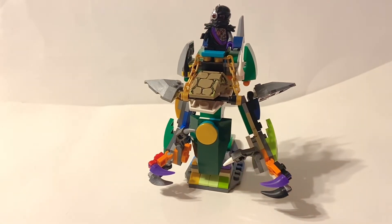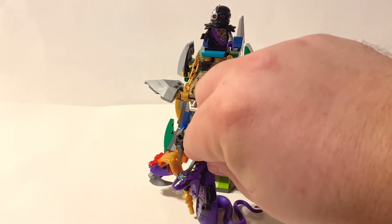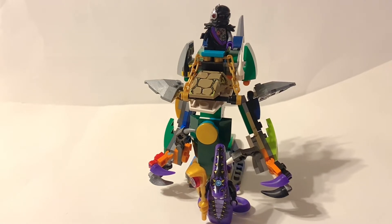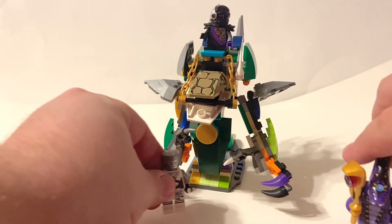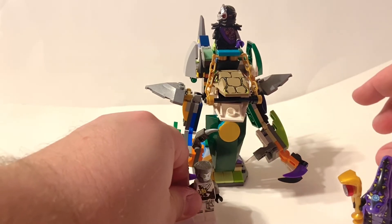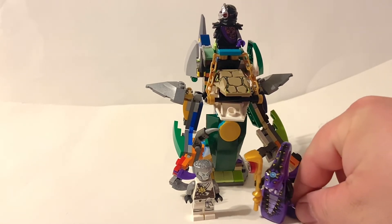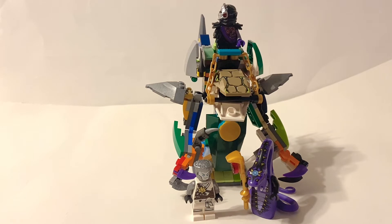Scale size with Pythor here — the character is definitely taller than the snake character. Adding Zane in to give a better scale size — definitely taller than both characters. And figured Zane here would probably be the first to make it to the scene to take on the two villains, while the other ninjas are in route.